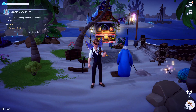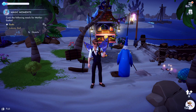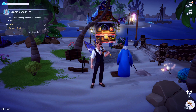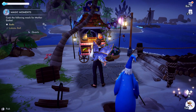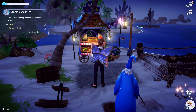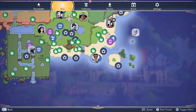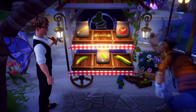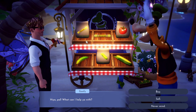Hello dreamers, I'm going to show you where to buy sugarcane seeds. Sugarcane is found in Dazzle Beach — go to Dazzle Beach. This is where I am on the map, and Goofy sells it over here.